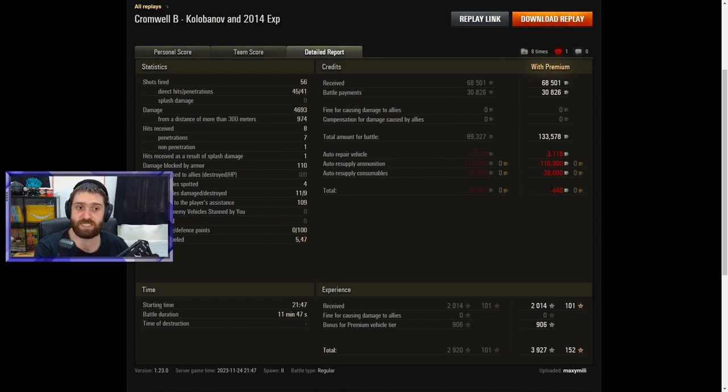Actually losing a few credits — even though this is a premium vehicle, when you fire only gold and use premium consumables, even with such a lovely battle, you still might lose some credits. Only 440 credits lost, but a loss is a loss. If you fire gold, you will not be making a lot of credits because this vehicle fires fast — that very good rate of fire means if you fire gold, you lose a lot of credits. So if you want to make credits, make sure you're firing regular rounds when needed and gold rounds only when needed, instead of going all gold. Maximili was likely going for the third mark on the Cromwell B — they had two marks on their gun — so firing only gold to maximize penetration makes sense.